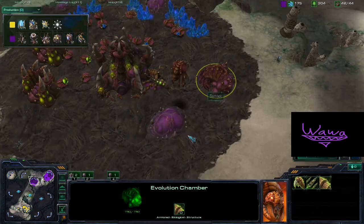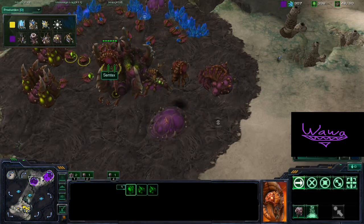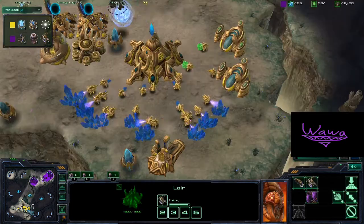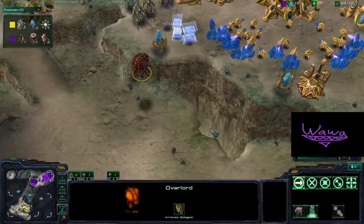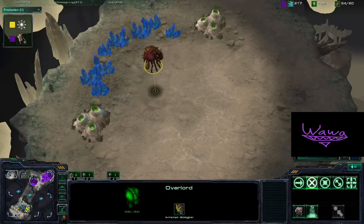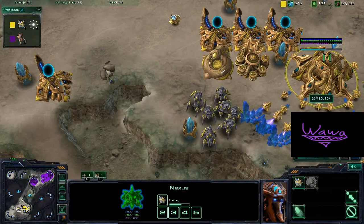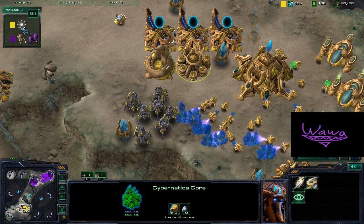An Evolution Chamber is up, so Hydralisks then — though I'm not sure why the Evo Chamber is up since he's not upgrading right now. Maybe he's going for Spore Crawlers so that if a Void Ray comes in he can take care of it. That Observer is going to be taken out pretty quickly by the Stalkers. Good job keeping those units alive. Keep in mind these two guys are experienced players and will probably do more compared to the regular newcomer we usually see.